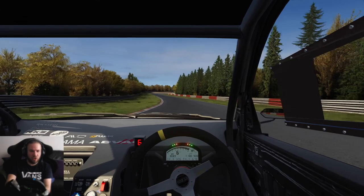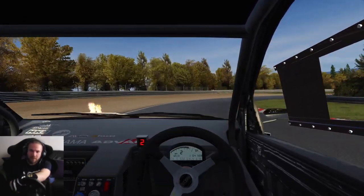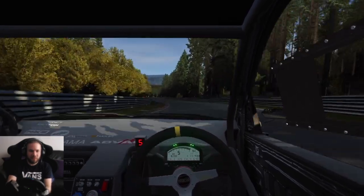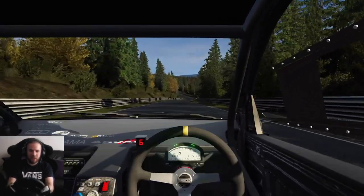Flat out through Schwedenkreuz and then hard on the brakes, all the way down to second. Come on, in, in. I had to get out of the floor a little bit there because we got understeer — got on the power too aggressively. But we carry on, all the way down through the foxholes.